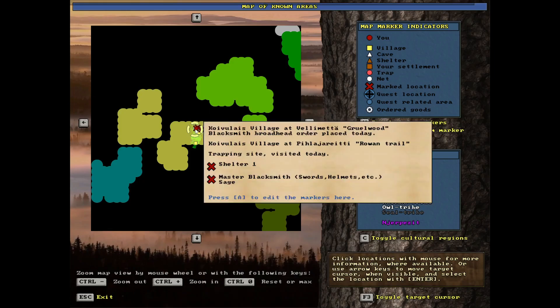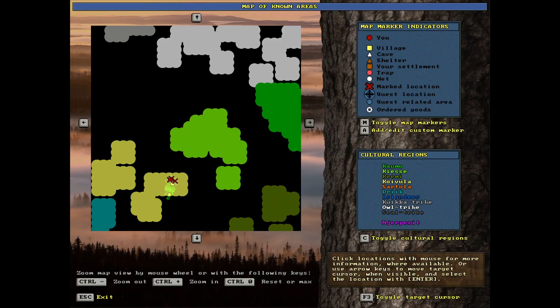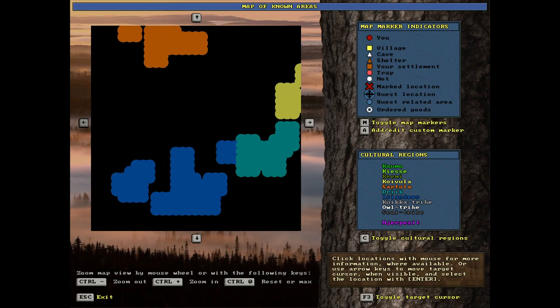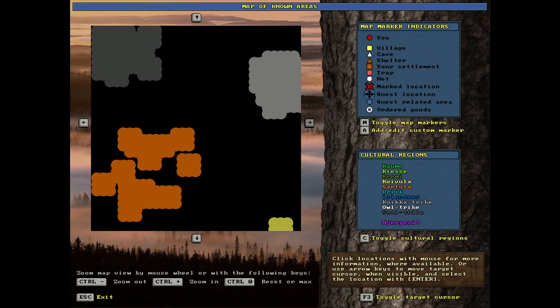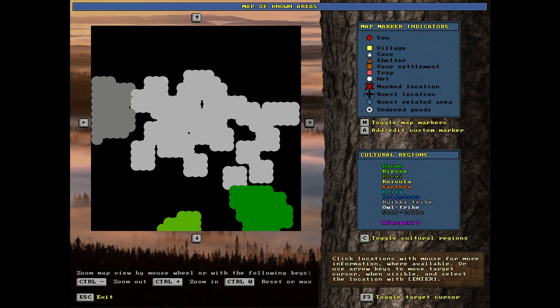I've got a marker for it - you can see I've got a couple markers, my shelter is nearby. The master blacksmith makes swords, helmets, and several other things too - those are basically the big ones, and those are hard to get apparently. We got lucky and they also have a sage here at the village. Our goal, because we are a member of the owl tribe, is to travel the different cultural regions and discover the blacksmiths to figure out what they have for sale and mark it on our map.